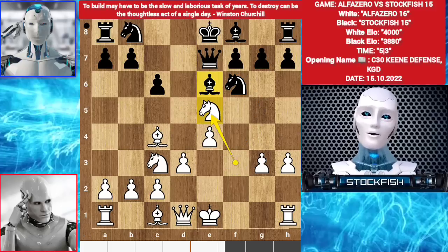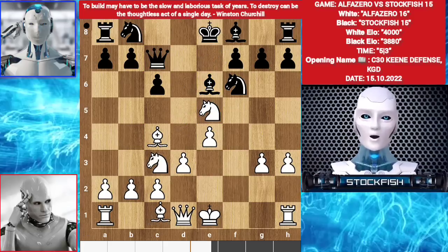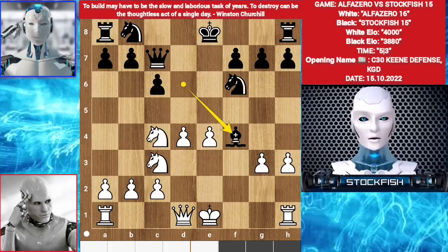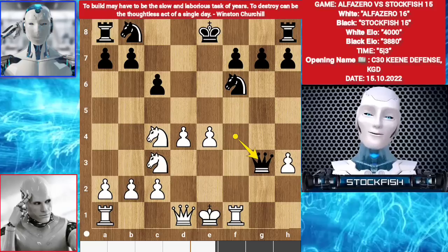Knight takes e5. You cannot take the bishop because of this. So I played queen c7, targeting the knight. Bishop f4. Bishop d6. d4. Bishop takes c4. Knight takes c4. Bishop takes f4, gxf4. Queen takes f4. Rook f1. Queen g3 check. Rook f2.